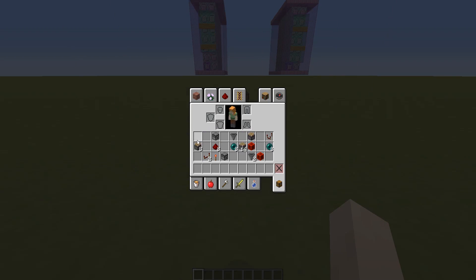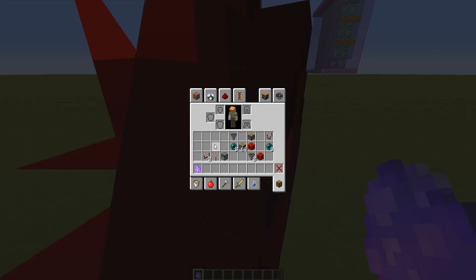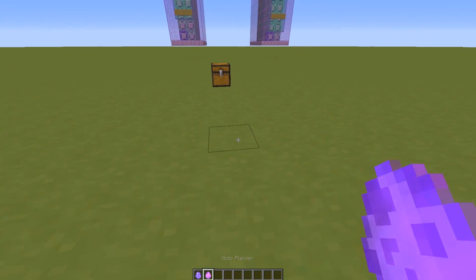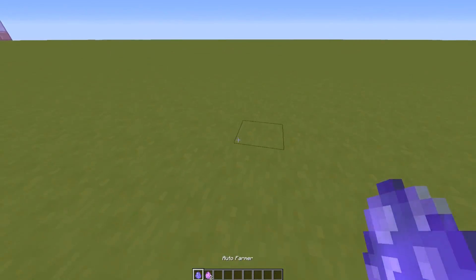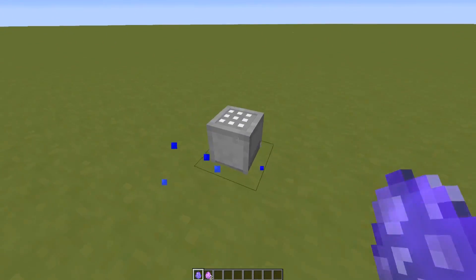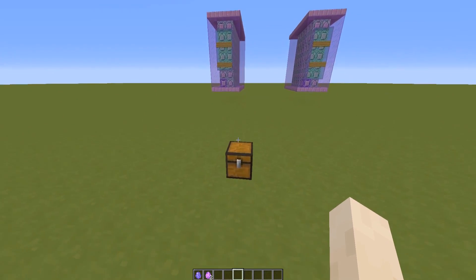If you right-click on these signs here, you will get all of the crafting recipes that you need, but you don't need to do that if you are going to follow this video. I have all of the items needed to craft everything in my inventory. I need to talk really fast because there's a lot of stuff going on. By dropping down eight observers and eight redstone pieces, you will be able to craft an Auto Farmer. This works together with the next crafting recipe: a dispenser and eight redstone pieces to craft an Auto Planter.